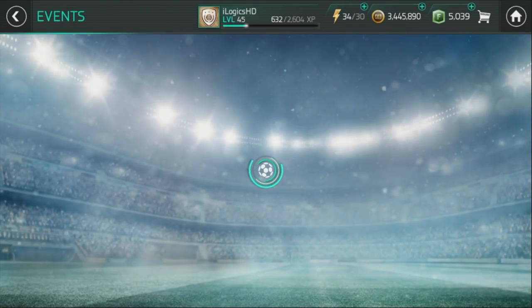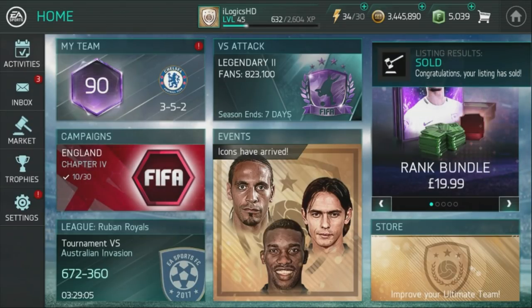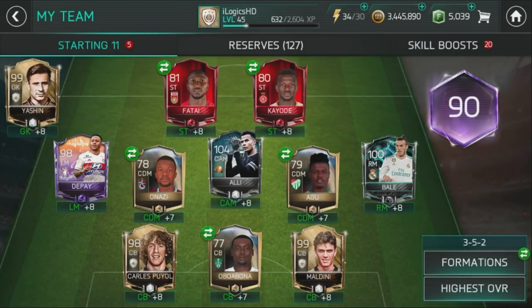I've got a fair few players you can use. A listing result has resulted in me getting one sold. This is the team I'm rocking with for JJ Okocha, who is going to be the hardest one to do. It has got Fetai, Kiyodi, Anazi, Adu, and Obubona. Keep in mind I had a 99-rated team — this is without any upgrades.